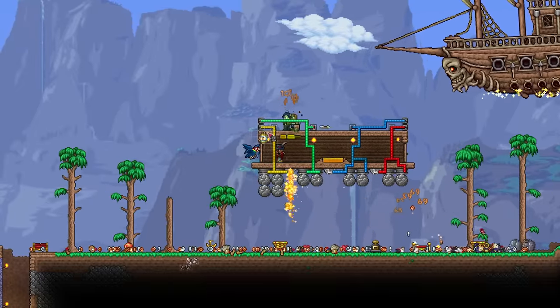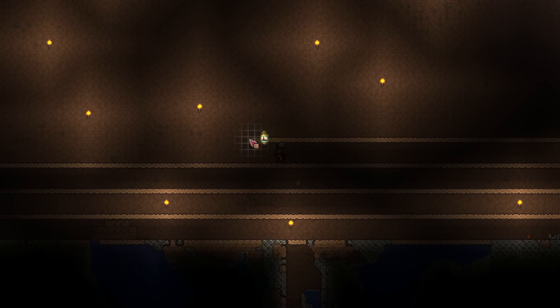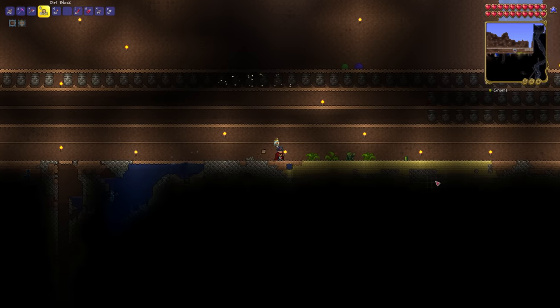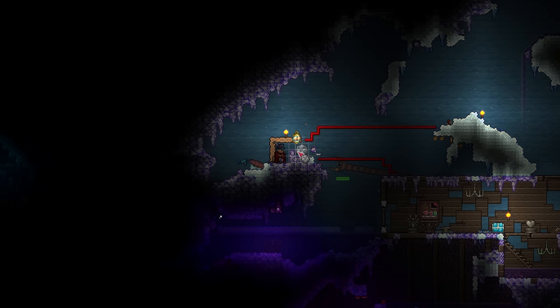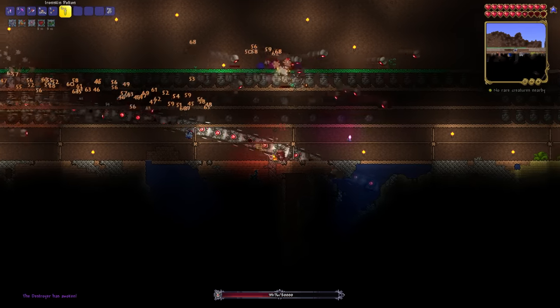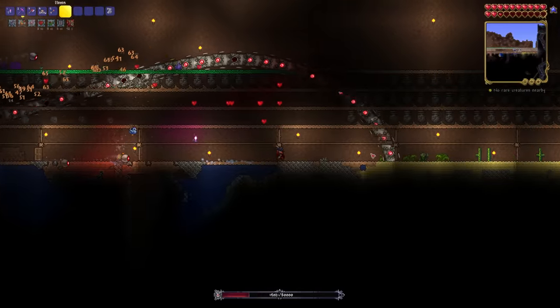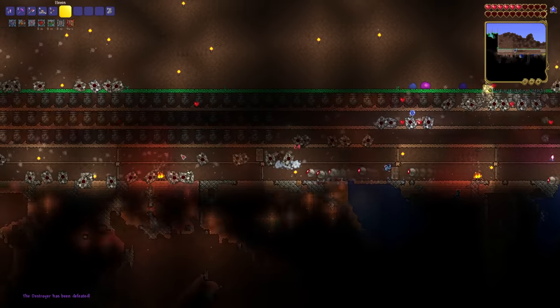With the living hell of the pirate invasion over, I begin construction on the largest trap yet — basically just an upgraded Skeletron arena: a tube with a boatload of boulder statues on top. I head into the underground corruption to collect souls, where all the enemies are so obnoxious that the second I have enough, I'm out. I make a mechanical worm and begin the battle. I have never in hundreds of hours had an easier Destroyer fight — the fight ends in under 30 seconds.